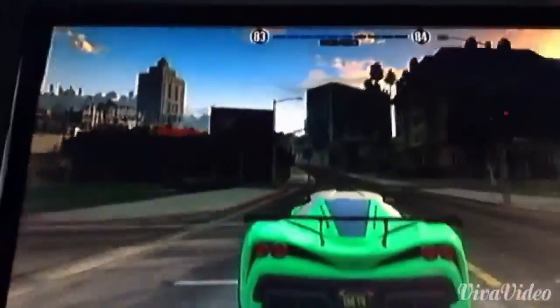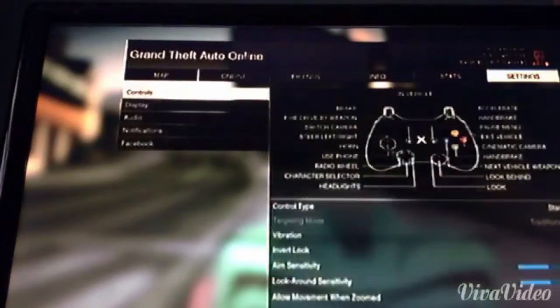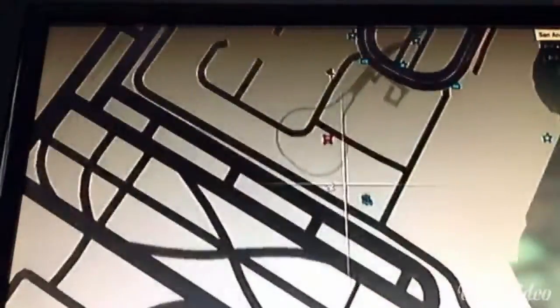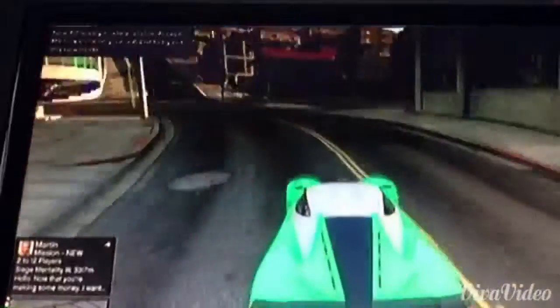I don't actually know what to do right now. Let me turn my map on and see if there's anything. Oh, there's a bounty down there. I don't know what I should do — I might race, I might show you one of my races.